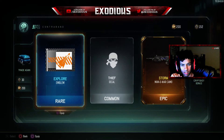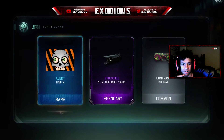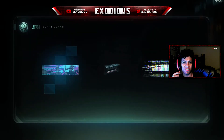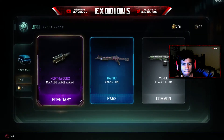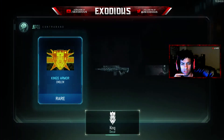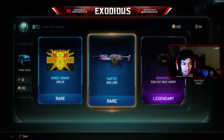Thief Deep camo. Explorer emblem. Alert emblem. Stockpile — I can use that. I don't know if the variants add anything besides the fact they look different, that's something I've never been really too sure of. I can use that though. All eyes on you — I guess some Zombies items, I can add that to my Zombies. That camo looks sweet.